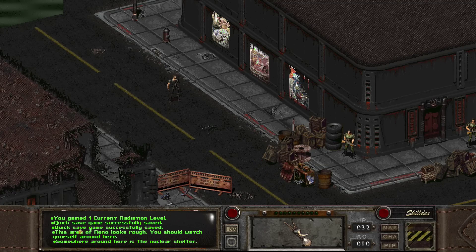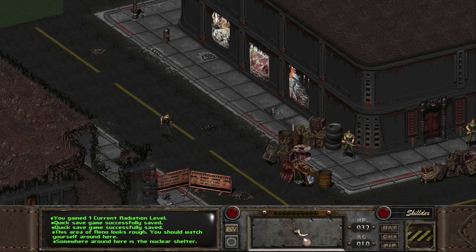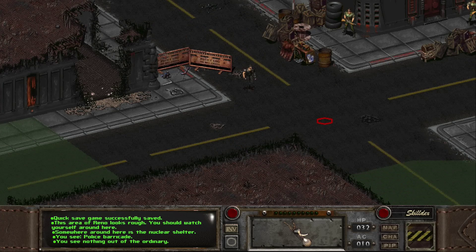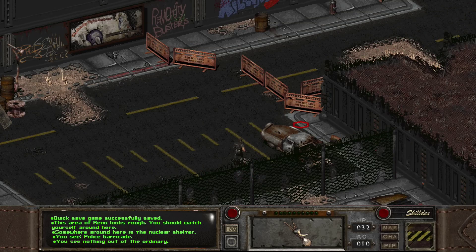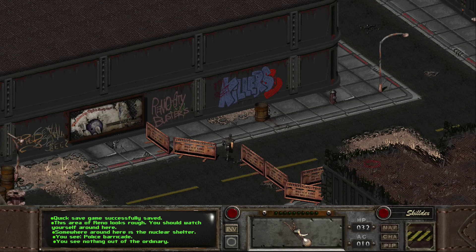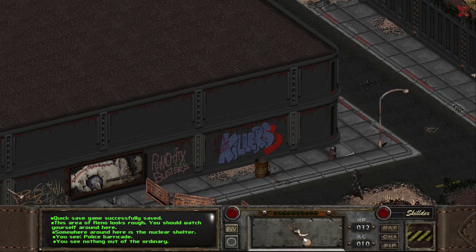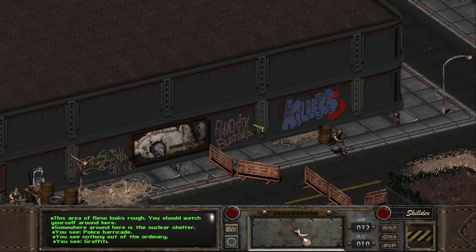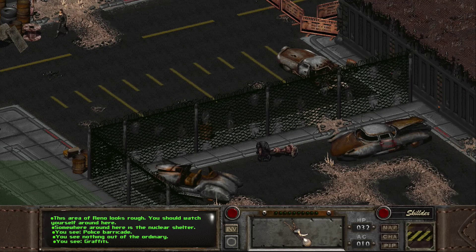This area of New Reno looks rough. "You should watch yourself around here." Yeah, as opposed to other areas where I don't watch myself. Police lines. Somewhere around here is the nuclear shelter. I said before that nuclear shelters didn't work like that — where people were just admitted after the bombs fell. But in the way the game is talking about, they're not talking about vaults, just normal nuclear shelters. This is pretty big — Reno City Busters. Bust up the city, dude.